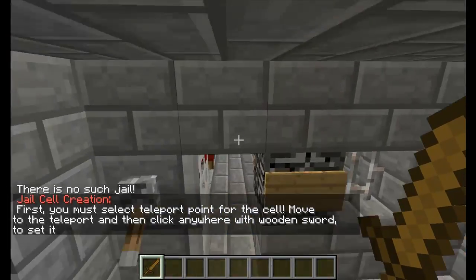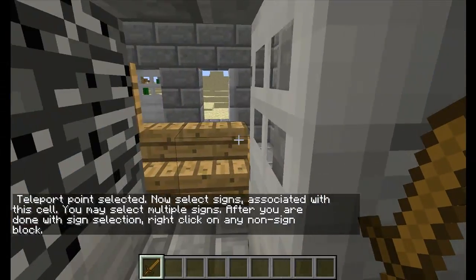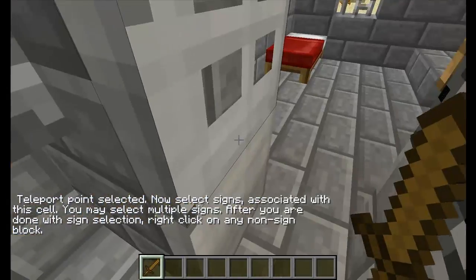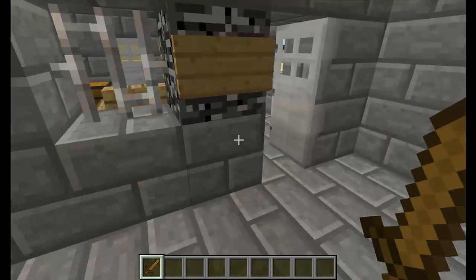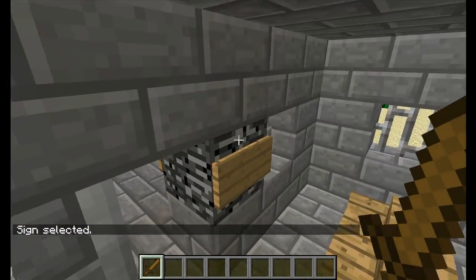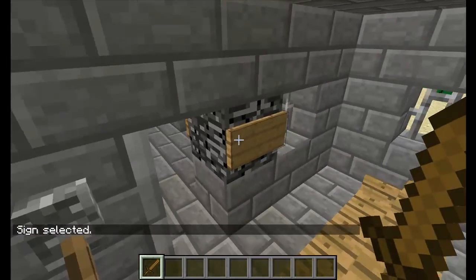We need to select the teleport point for the cell — so when they first get put in jail, this is where they get teleported. We don't actually have to define the size of the cell; you just right-click a point in there, and make sure the door is closed as well. Now we can select the sign location. These signs will display data about the current occupant — like what they've done and how long they'll be in jail. I'm going to right-click two of these bedrock blocks: one on the inside so the occupant can see their time, and one on the outside so others can see too.